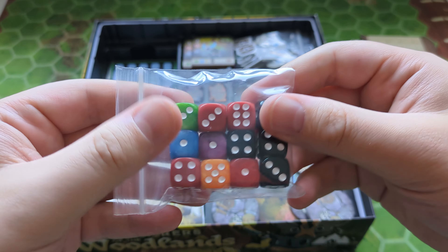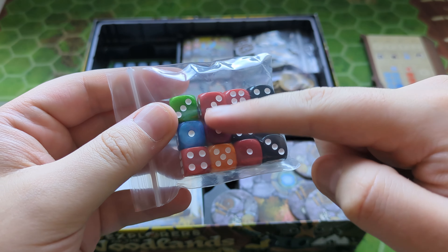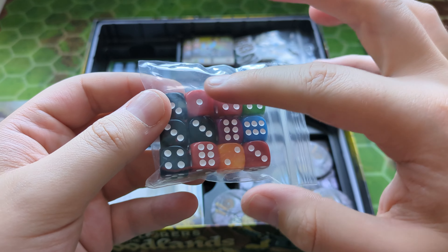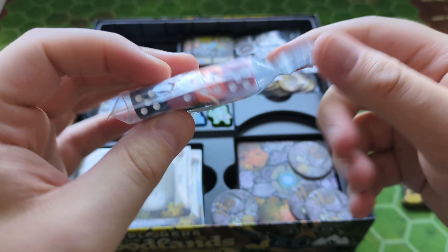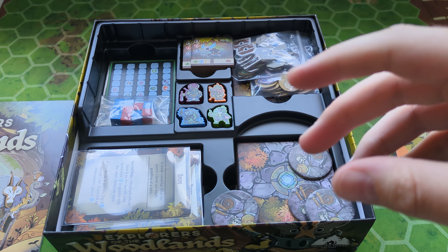Let's have a look at this bag of dice. We've got four red dice and four black dice, and then we have one of each color: orange, purple, blue, and green. I'm guessing the red and black are per-character dice, and these colored ones are special dice. We'll have a look at what the instructions have to say about those.